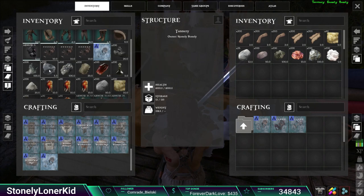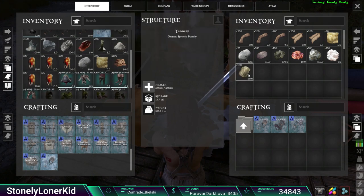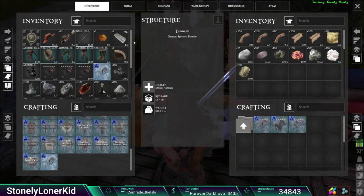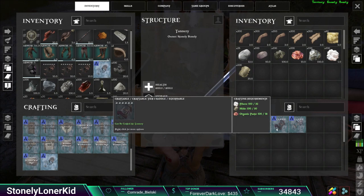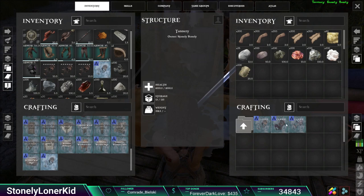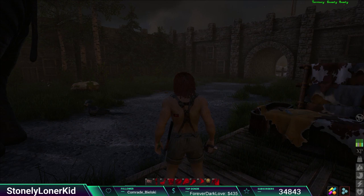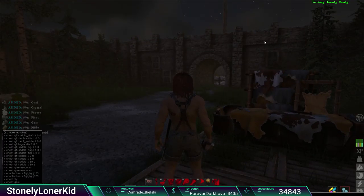Atlas uses different resources - new metal, new fiber. For hide, there are actually a couple of different types: you can get hair, skin, or pelt and it all counts as hide. Anyway, I found an easy way to get the resources you need - type 'cheat give resources' and it'll give you 50 of each. Just keep running that command over and over and you'll have plenty of everything.